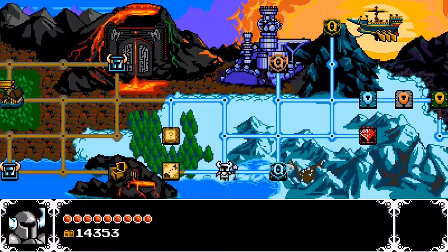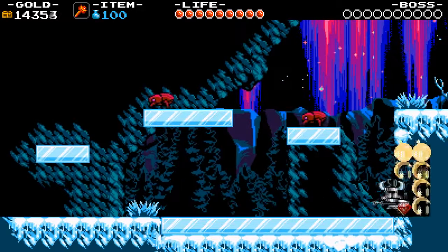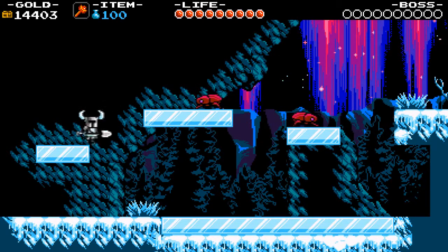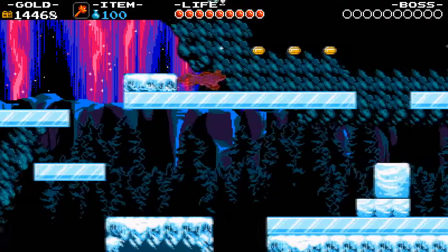Welcome back to Shovel Knight. I'm going to take on the first main level for the third area, the Stranded Ship, and this is the lair of the Polar Knight as well. There's a lot of ice here, so we're going to be sliding around all over the place. There's some trapped secrets with bombs here, some new enemies to face, a couple of music sheets to find — right at the very end of the level is where we'll find the music sheets.